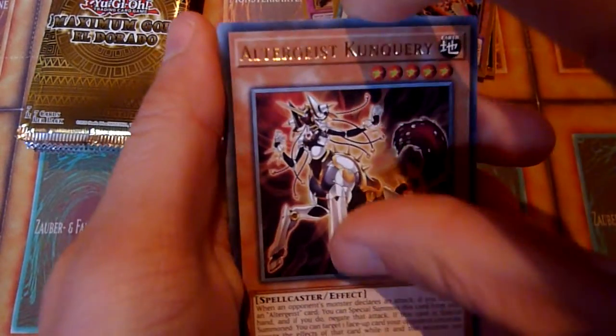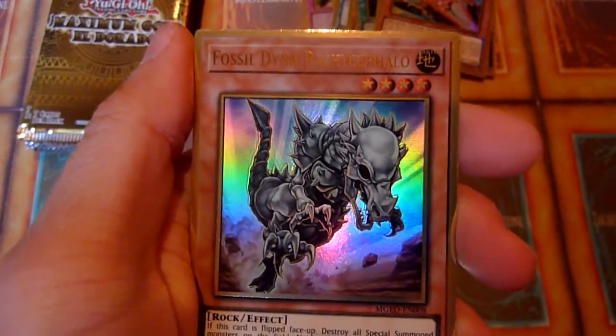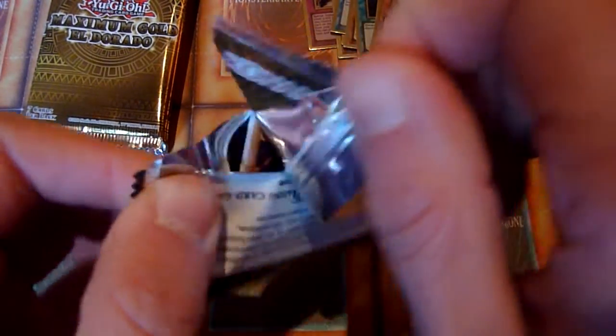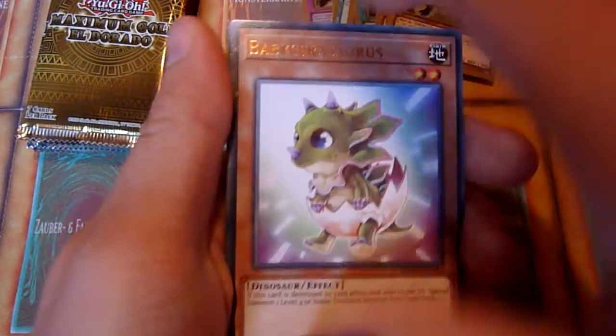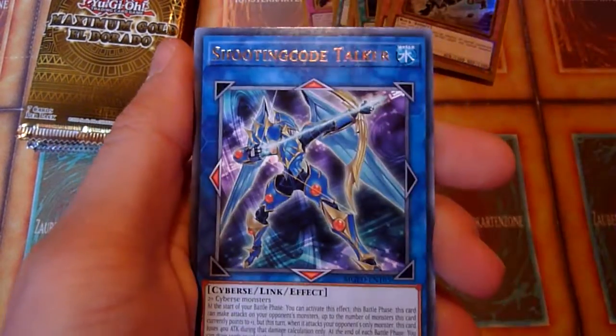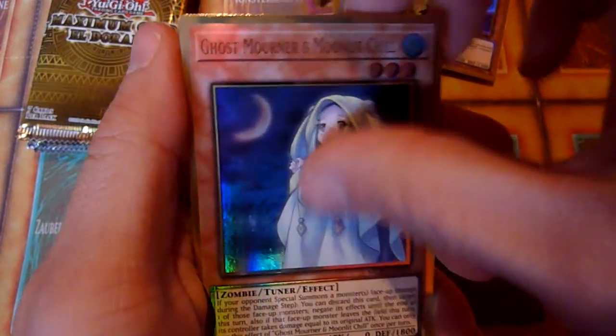Let's grab Wyvern, Fossil Diner, and Prime Math Mac. The air is getting thin. For this box to be worth it, you pretty much have to pull Xcode Talker, or else you will lose money. Ghost Mourner and Moonlit Chill, and Prankets Place.